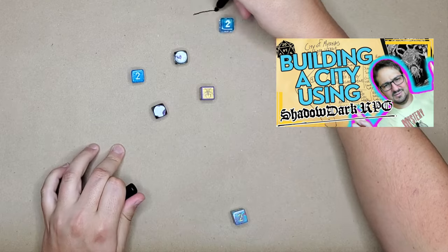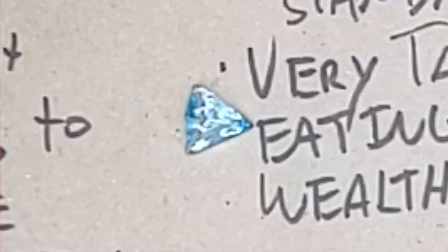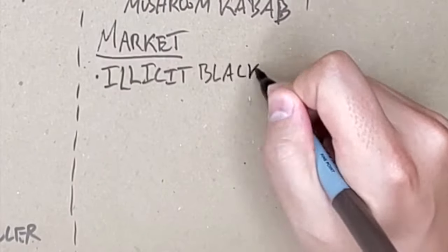Next up is the market. When I rolled up which districts would be in the city of Myrhokos, the market was the highest number I rolled. So in addition to whatever I roll on the d4 for points of interest, there's going to be one additional point of interest — the location of the seat of government within the city. I rolled another d4 and got a 1 for points of interest, and then on the market district table I got a 6, so we know this market has an illicit black market within it. As for what they sell, I don't think we have to define that quite yet — when adventurers arrive, I'm sure one of them will have something illicit they're looking for, whether that's a spell, an item, or something that has to be smuggled in.